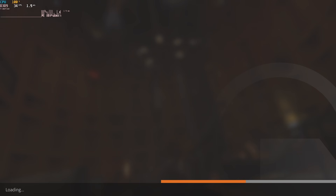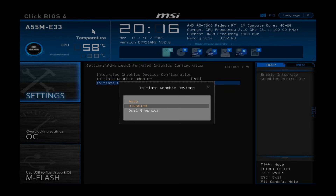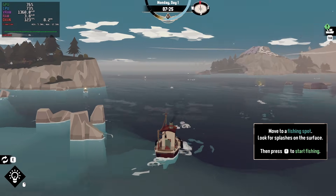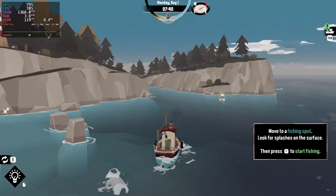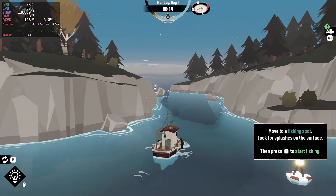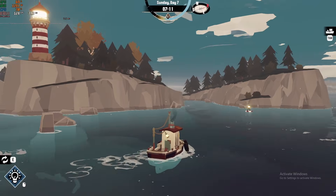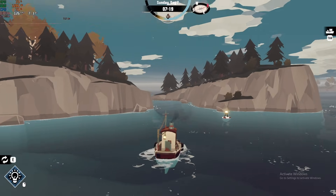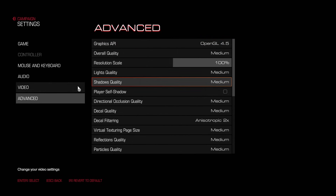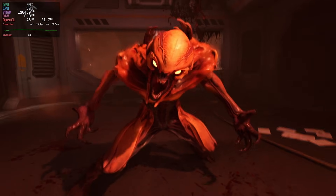Time for new benchmarks using the same settings as last time. Starting with Dredge — the game now runs way better on Linux, hitting over 120 fps. This one was clearly limited by the A4 CPU. The result on Windows improved a lot as well, but this time there isn't much difference between Windows and Linux. Doom 2016 is kind of boring, as the result is about the same as last time — around 35 to 45 fps on Linux and about the same on Windows.